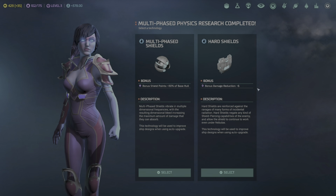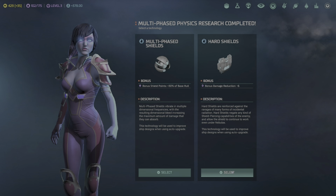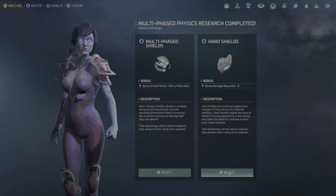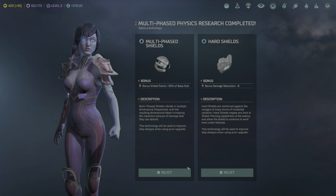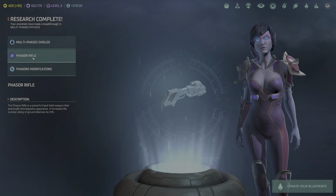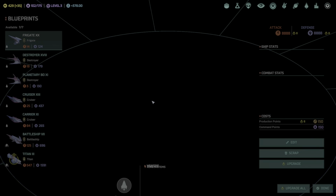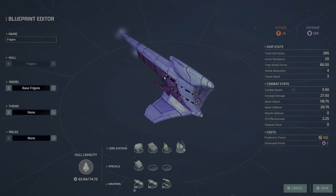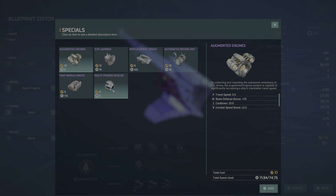We can get hardened shields, which reduces damage taken, or multi-phase shields, which increases overall shield capacity. Multi-phase shields vibrate at multiple dimensional frequencies — the dimensional bleed increases the maximum damage they can absorb. Hardened shields negate shield-piercing capabilities and allow shields to continue working even under nebulas — so this allows our shields to work all the time in any condition. I think hardened shields will be better because we won't have to worry about nebulas and we'll have an advantage over the AI.